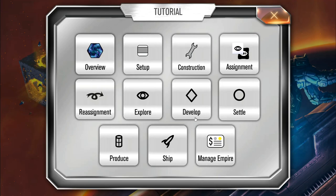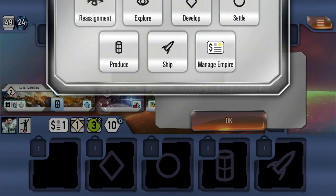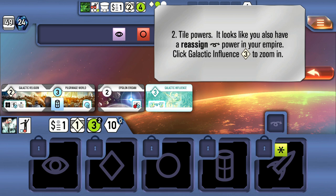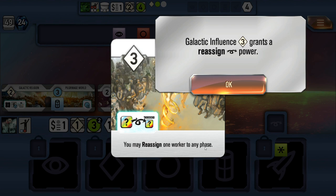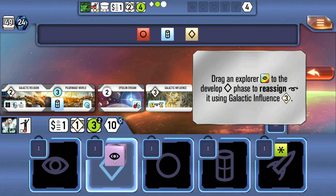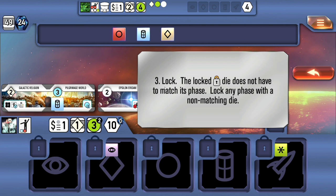The more workers you assign to each phase category, the more actions you'll have during that phase. If any workers got assigned to phases no one locked, they're just returned to the cup. You can reassign workers into non-matching phases in a few ways. If you get an asterisk on a die, that worker is wild and you can assign it to any phase. Also, tile powers in your empire can sometimes give you a reassign power — for example, you may reassign one worker to any phase using the galactic influence effect.